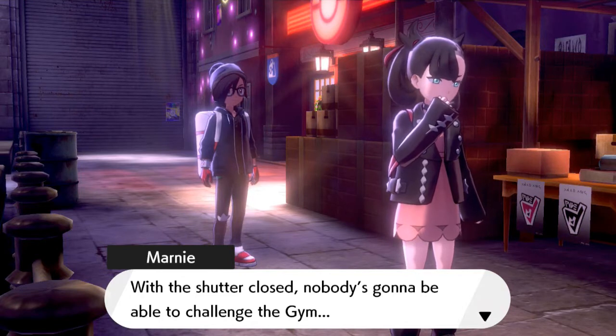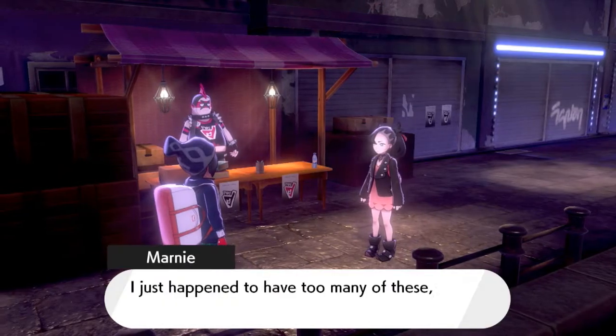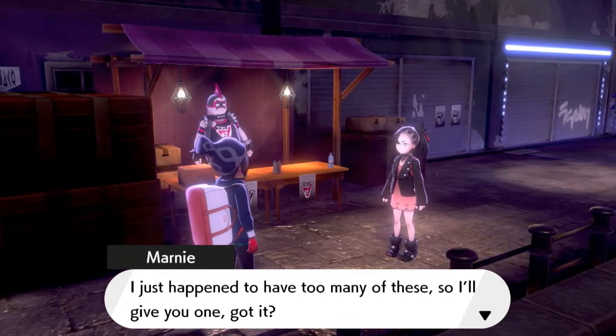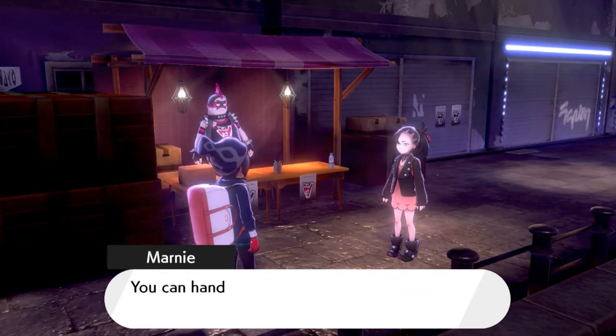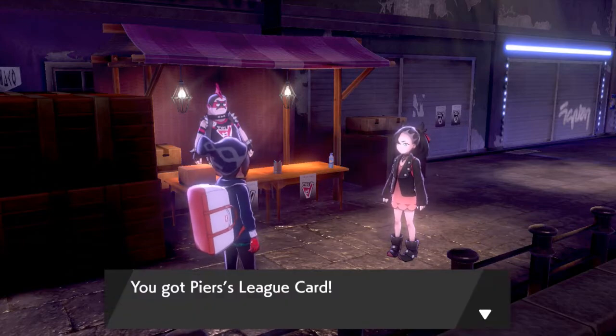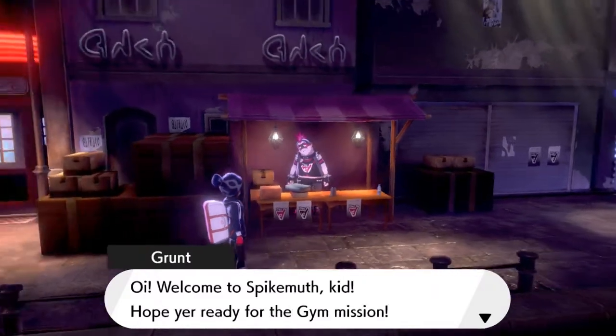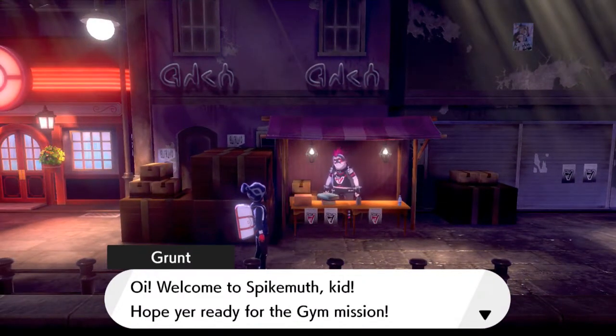With the Shudder clothes, nobody's going to be able to challenge the gym. Marnie says she has too many of these, so she'll give us one. We receive Piers' League card. Then a grunt says, 'Welcome to Spikemuth! Hope you're ready for a gym mission. If you're going to take on the gym mission, you better change into your uniform.'